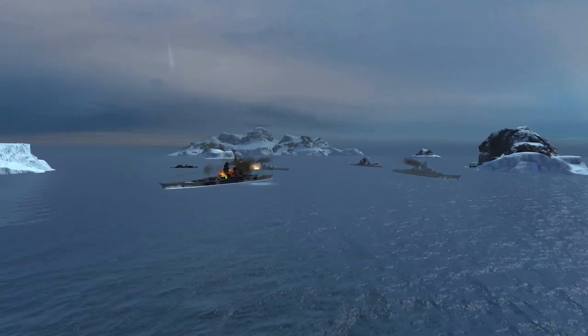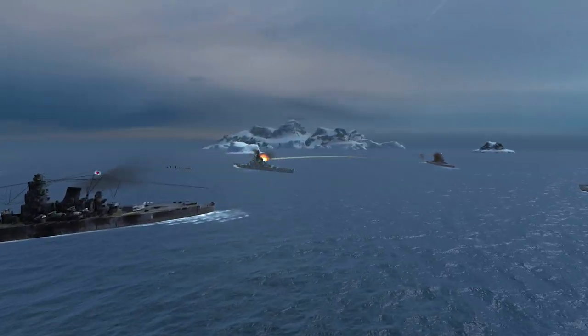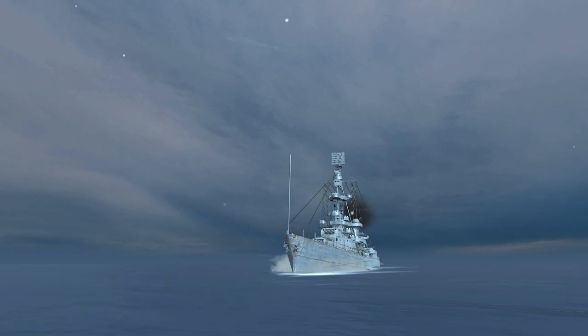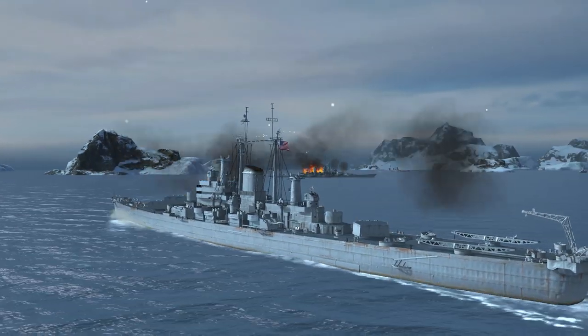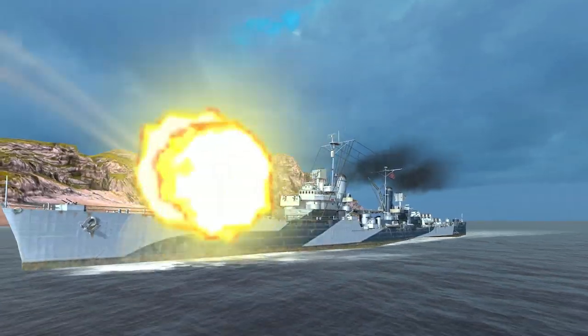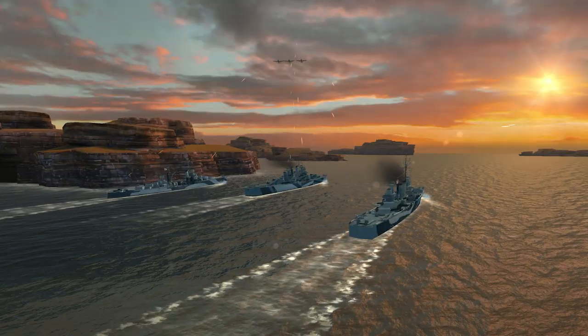At Tier V, the US cruiser branch splits into two lines. The main advantages of ships from Pensacola to Des Moines are high damage per minute and effective AA guns. Starting from Dallas, these parameters become even better.